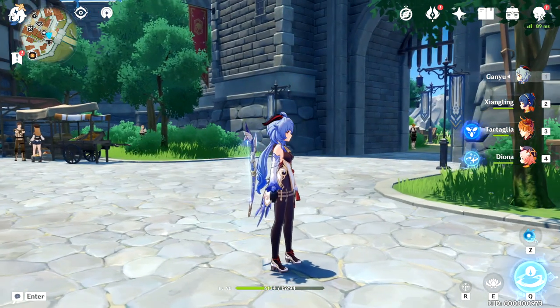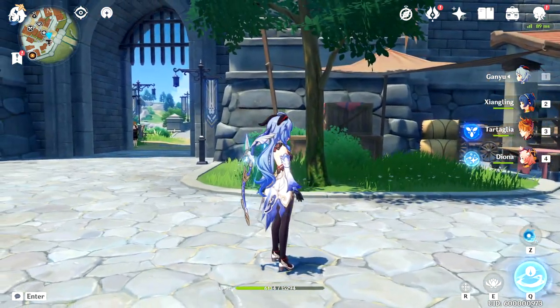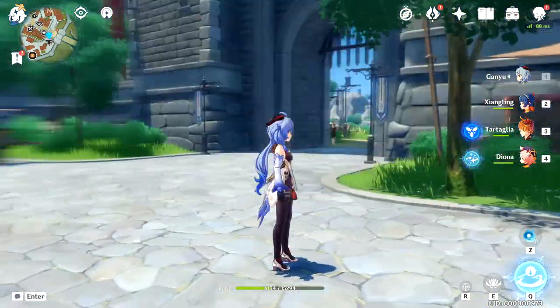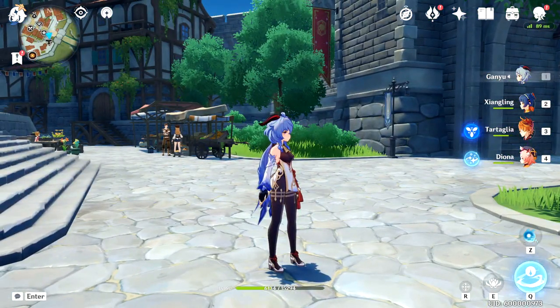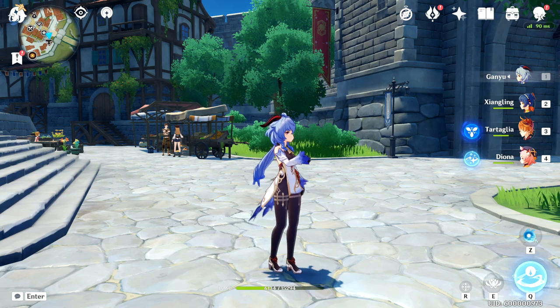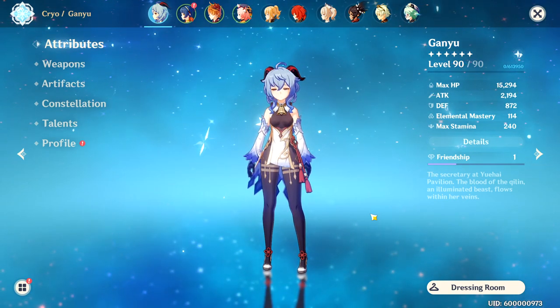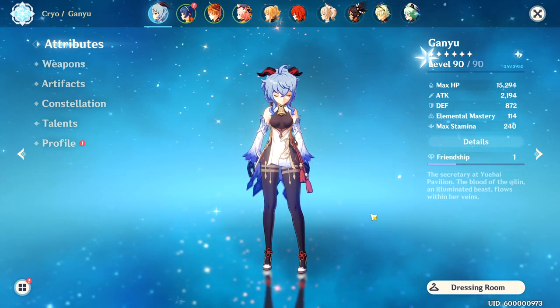What's going on, everybody? Ganyu is absolutely insane, absolutely broken. I hope they do not nerf this character, because the amount of damage she is able to output is so incredibly, like, almost dumb. It feels so stupid easy to kill all the content in the game right now. It is so good, so incredibly strong. I'm going to show you guys my build so you can see how to hit really decent numbers with a pretty mediocre setup.